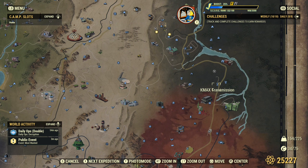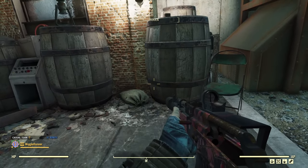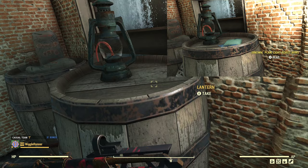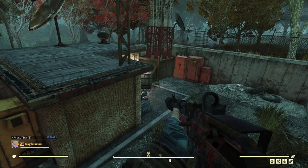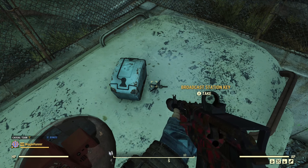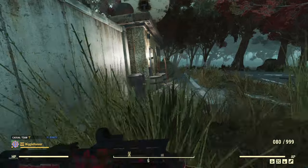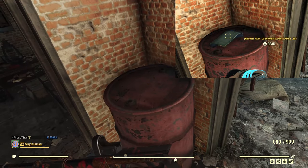The first stop in the Mire is K-Max Transmission. There's usually a couple of ghouls and either a glowing one or a wendigo. Once you get rid of them, look for this barrel that has the lantern on it — the plan would be right there; I found light robot arms here before. There's actually a second spawn that requires keys. Get the broadcast station keys from on top of this little trailer, go around the back — this door can't be picked, it actually takes the key — and just inside the door on this red barrel is another spawn.